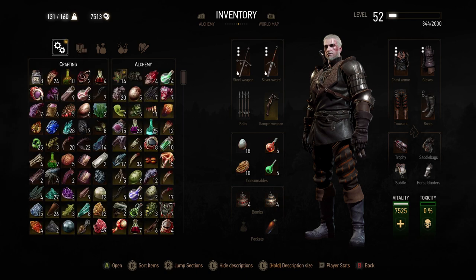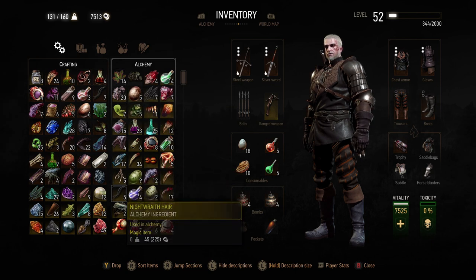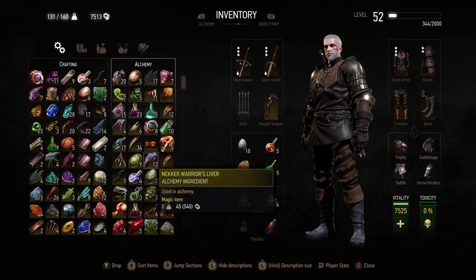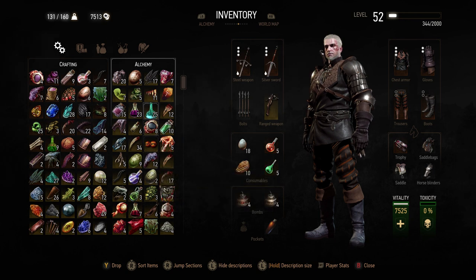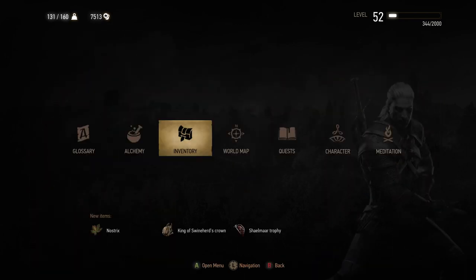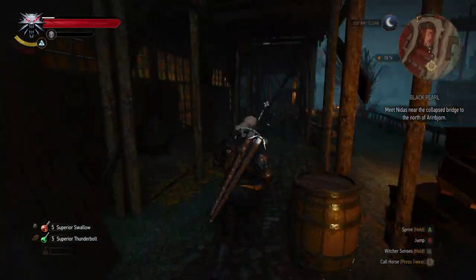Over here on the left hand side I can see all of my alchemy stuff. The alchemy stuff — you may as well collect it because nothing holds any weight whatsoever, so there's no downside to collecting it. Just whenever you see stuff, collect it. You can always sell some of this stuff — some of it's worth a reasonable bit of money, like this water essence. So that's one way of finding stuff — just run around and look for the green icons.